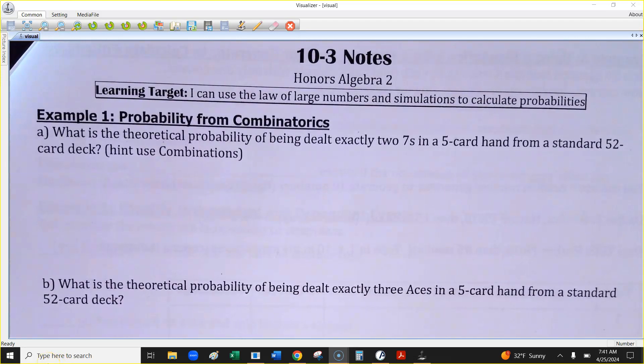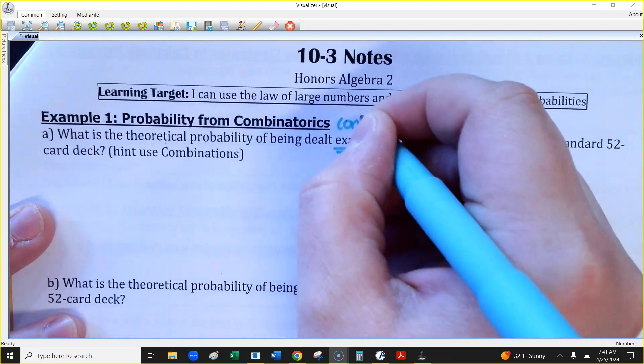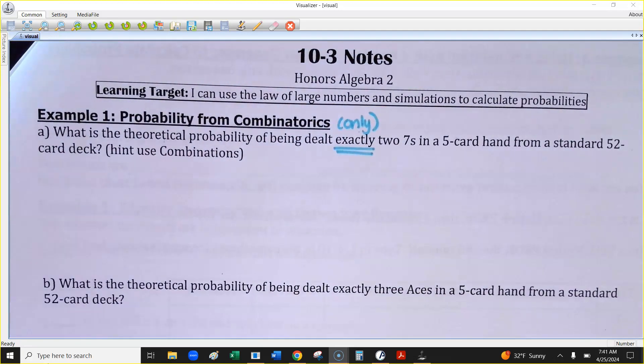First of all, I know not everybody knows all about cards. Do we know how many sevens are in a deck? There are four sevens. If you ever see the word 'exactly,' that really means 'only.' So basically, I want five cards in my hand, two of them to be sevens, and the problem says nothing about any other specific card.